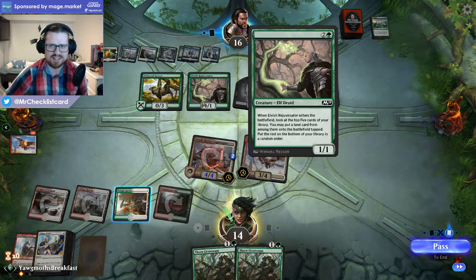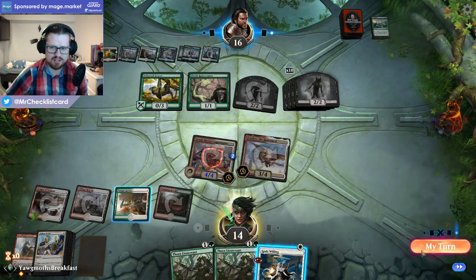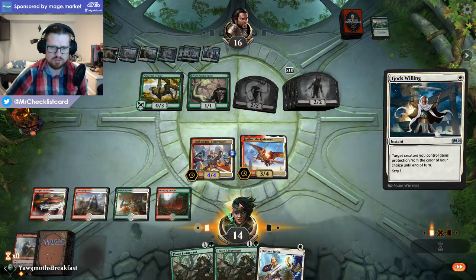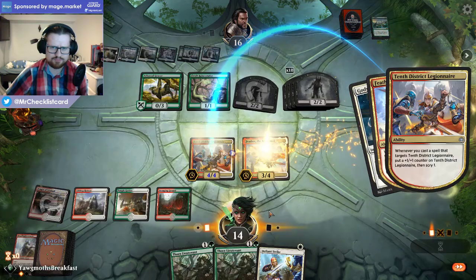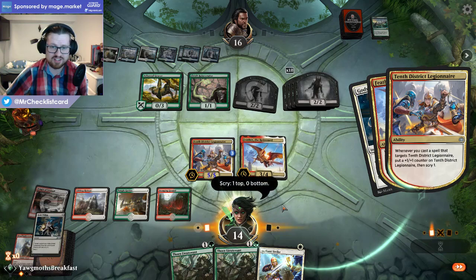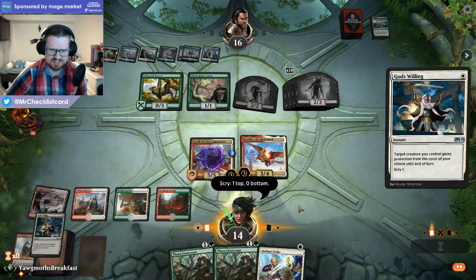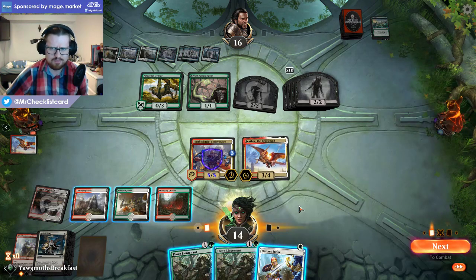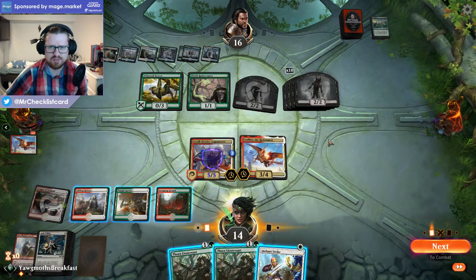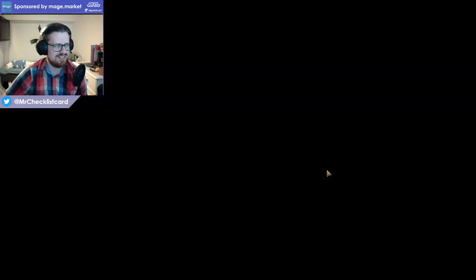I certainly can't take a hit from all these zombies, so I don't really know what my plan is exactly. There actually is a second God's Willing, but still it doesn't do enough. It's not enough damage — they can also block Feather. Yeah, I'm just going to concede. Scry top, concede. The classic.